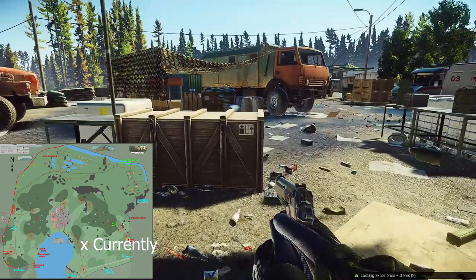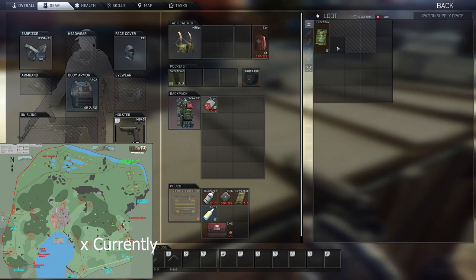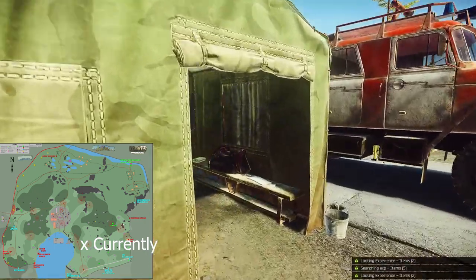We heard a Mosin close to us, but it's not that important. What is important is that we are very quick over here. We have to loot quite a lot, and you can see what we get out of those crates over here.